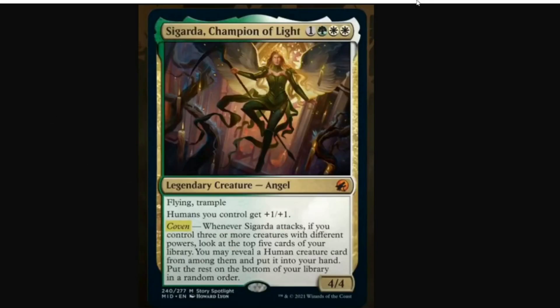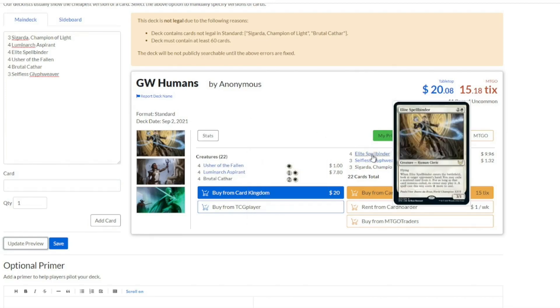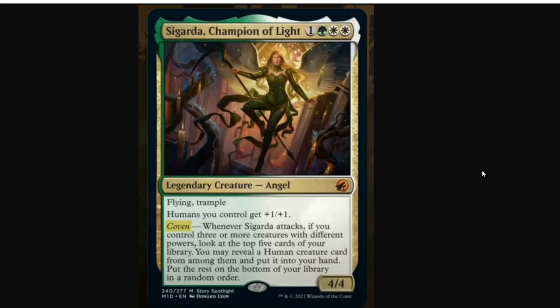So, all that being said, this is what I'd start with: Usher of the Fallen, Luminarch Aspirant, Brutal Cathar, Elite Spellbinder, Selfless Glyphweaver, and Sigarda. That's only 22 cards — we've got a lot of room left in this deck, and you can fill it in with any of the options I just went over. I think we'll get more humans as the spoilers for Innistrad Midnight Hunt continue to come out. I'm really excited to try different versions of this deck and see if we can make Sigarda, Champion of Light, shine — because this is a really powerful card and a really cool top end for decks like this.